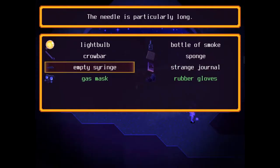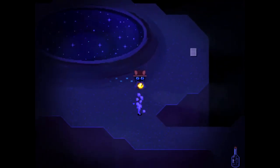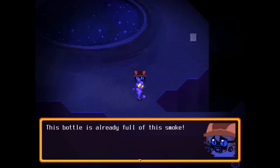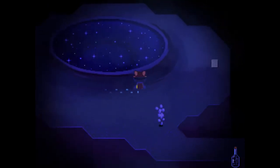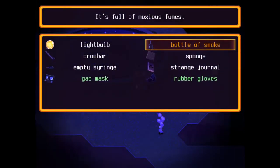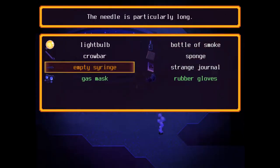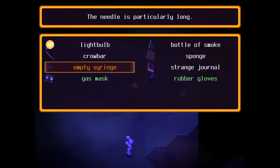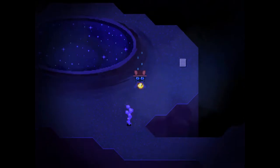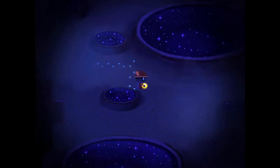I feel like I'm not interacting with things. What is the key to do this? I have the bottle. Can I go up to this guy? The bottle's already full of the smoke. Can't do anything with the pool. What am I supposed to do to pick that up? I feel like the syringe is equally useless. I'll figure it out. Back over here.